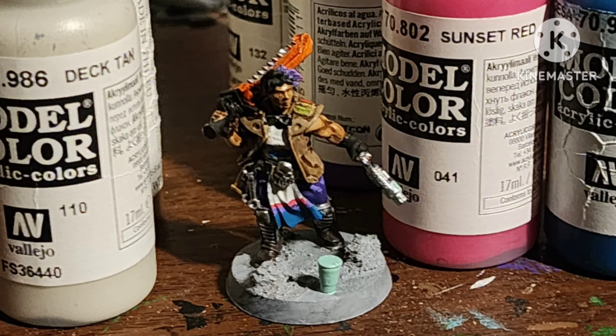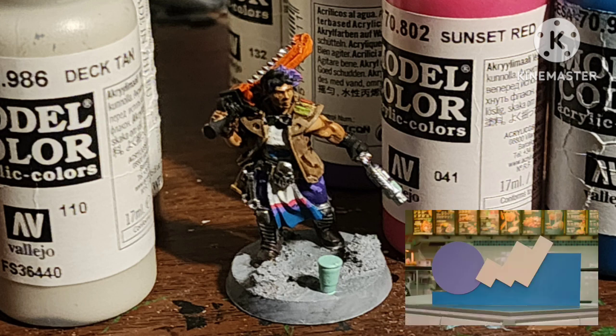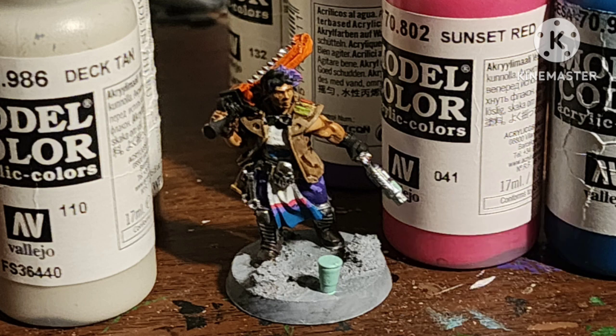I painted her shirt and tabard with white, and then tried to do the colors with Sunset Red by Vallejo, Turquoise by Vallejo, and Blue Violet by Vallejo. I tried to do that one design on her shirt with Deck Tan, but it kind of gets lost with the white of her shirt — that's kind of my bad. And remember, this is inspired by Ash Waste, so I painted her base with Ash Gray by Army Painter and a shade of Dark Tone.